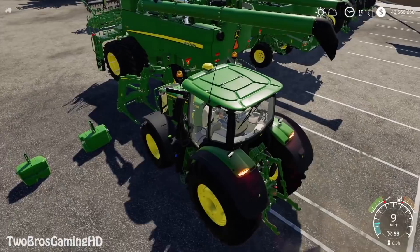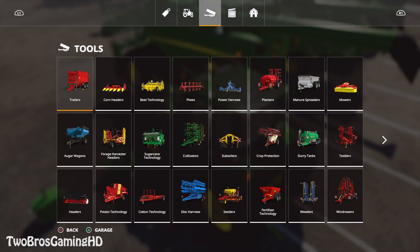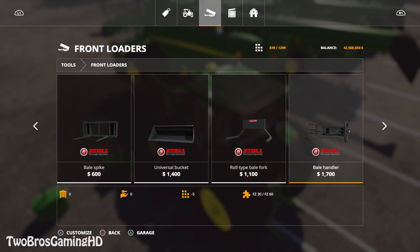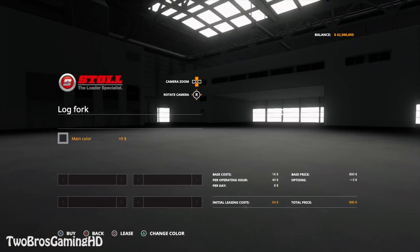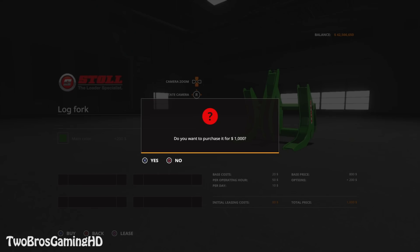I think we're gonna get into front loaders. We don't have any shovels or anything available yet. We're gonna go to front loaders — here we have the John Deere of course, but we don't have any John Deere shovels. I'm gonna go ahead and buy this one and change the main color to an almost John Deere-looking color. Everything needs to be in the John Deere color when we have a John Deere front loader — I think so anyway, that's just me.